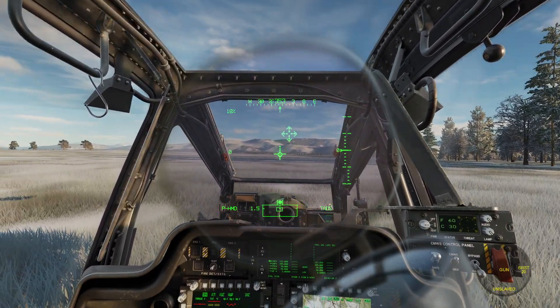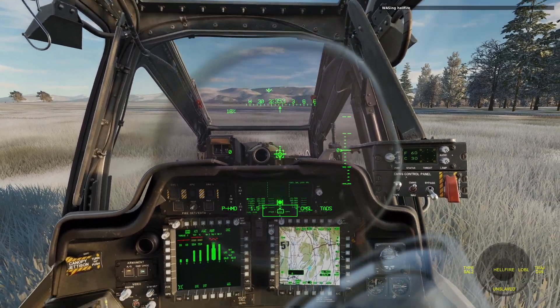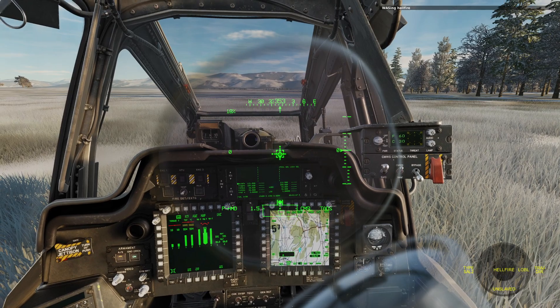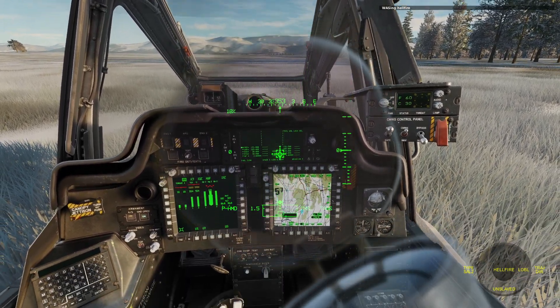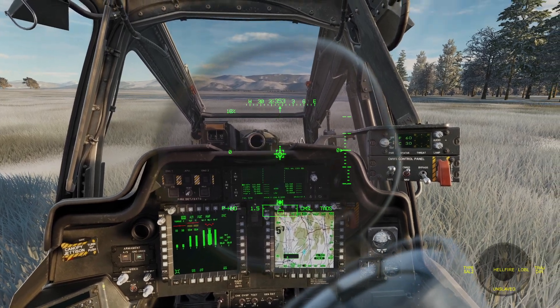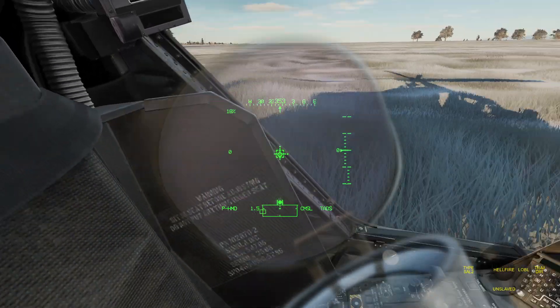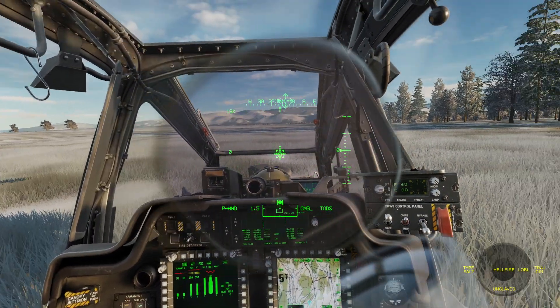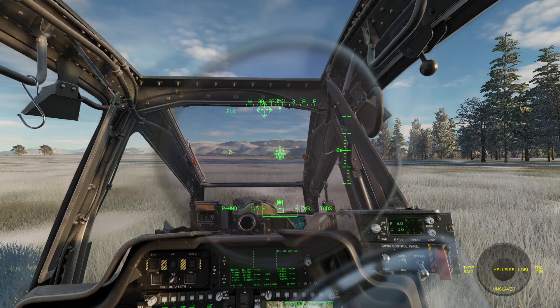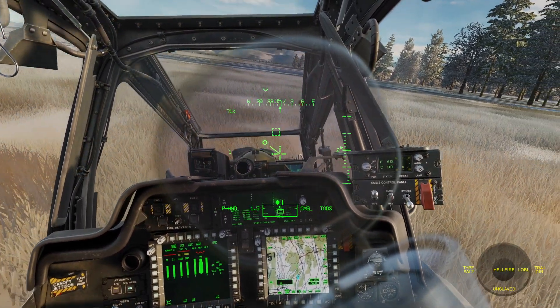Then we can press the George AI helper switch left to change the weapon that George is using. So now we have it set to Hellfire — we have 16 Hellfires on board. Let's go ahead and take off. Now that our weapons are armed, that's really all we have to do right now.